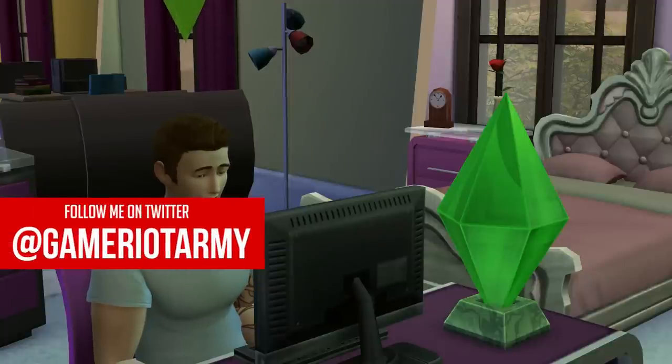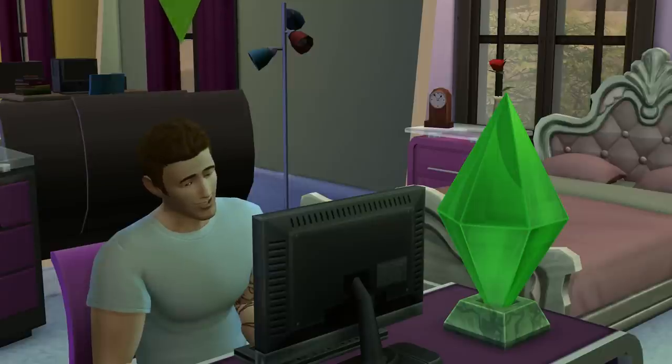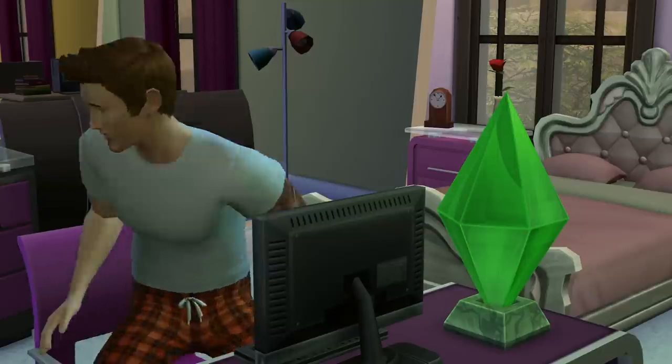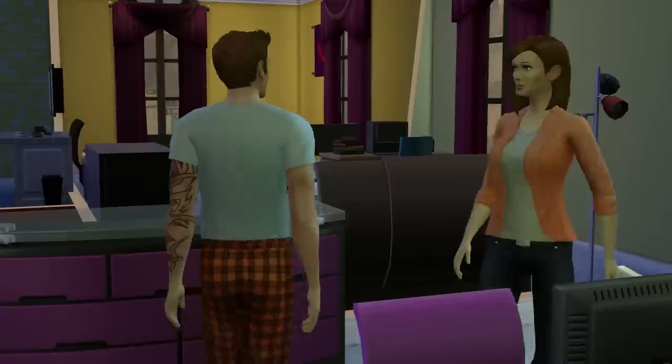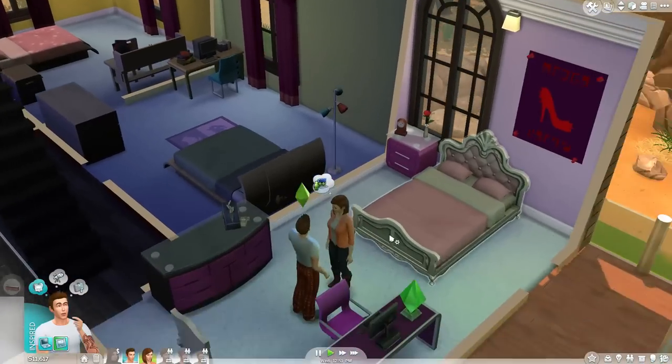Welcome back to some more Sims 4. This is episode number 31, and for some reason Scott is holding his daughter's computer upstairs, which looks very odd. He's looking very happy as well. Oh hello — he's been caught having a hug. Okay, this is getting really weird.